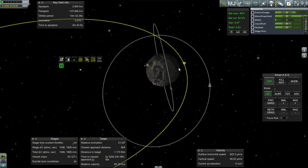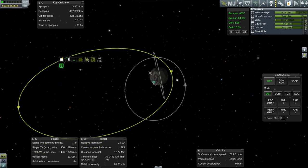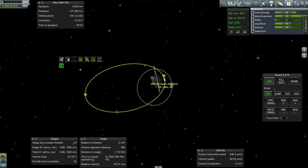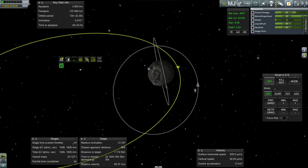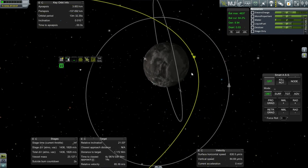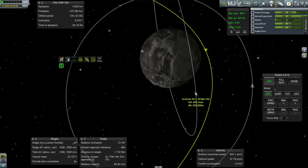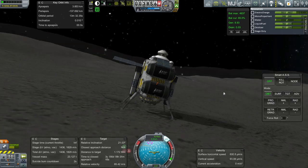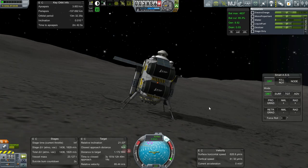I hope to meet up with it right at Periapsis there. It'll probably take us a few rounds until that actually comes in. It's going to take 2 hours and 20 minutes for that to get to Periapsis, so we want some sort of orbit that's a multiple of that. The relative inclination is 21 degrees.